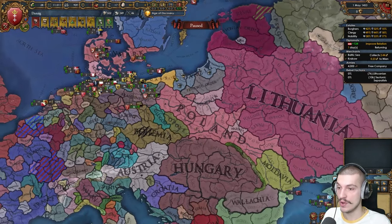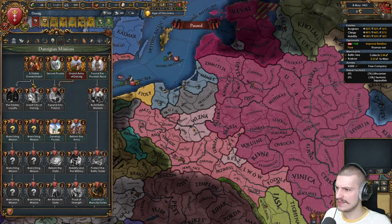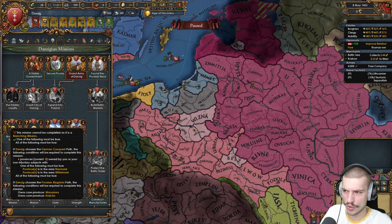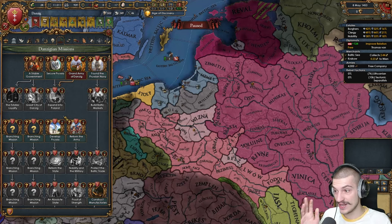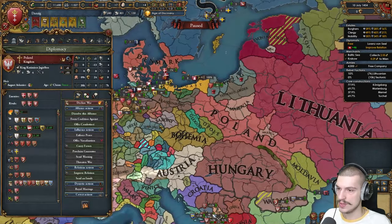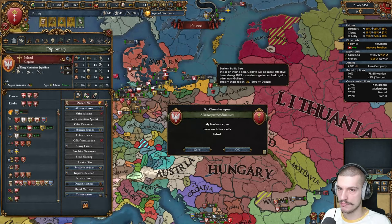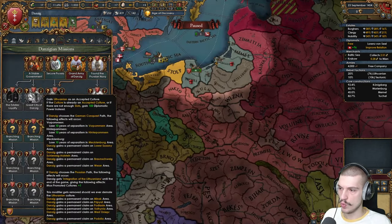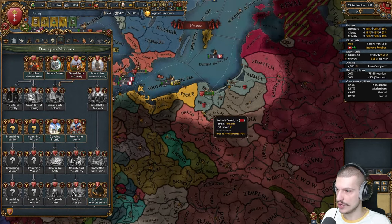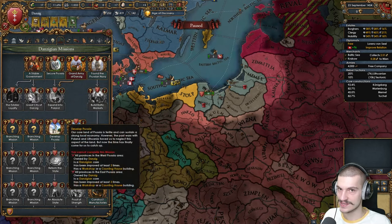Limited expansion opportunities for now — we really gotta push in here. Now that we're independent, maybe we should get the event where we choose to follow the Prussia path or the monastic order path. I actually haven't played the Teutons since the Alliance of the North dropped. I'm going to break the alliance with Poland so we can ally Bohemia faster. I wonder when we can choose that conquest path — maybe we need to own all of Prussia? I think it's just an event that has to pop up.